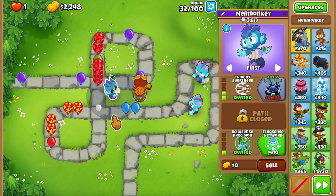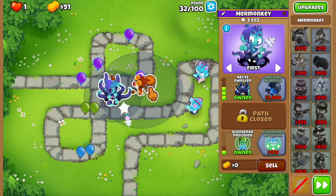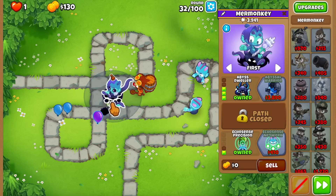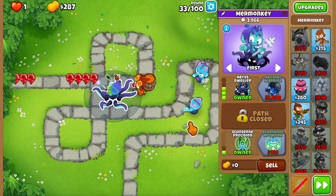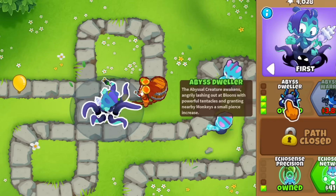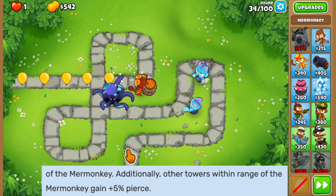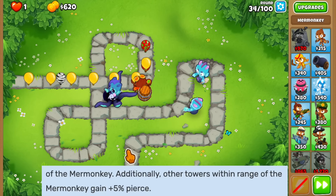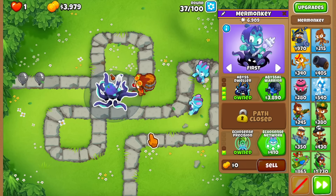We finally dealt with round 19. We're about to get money for the Abyss Dweller — buying it now. I also got the 3-0-0 Alchemist because Mer Monkeys cannot deal with lead bloons, and even with the Abyss Dweller, this thing cannot pop leads either. For the first time we're getting our pierce bonus: the Abyss Dweller grants nearby monkeys a small pierce increase — about 5% according to the wiki, but this is gonna get insane later.